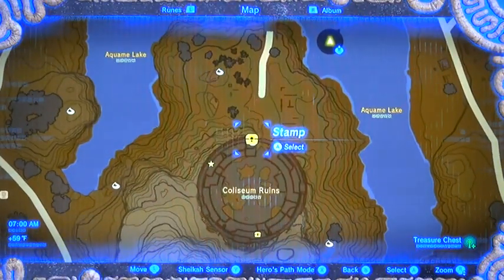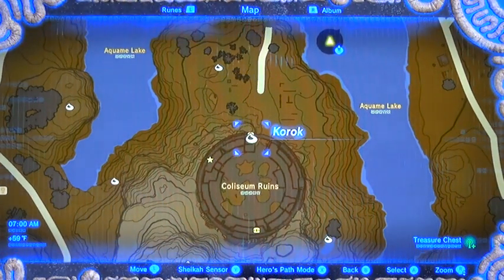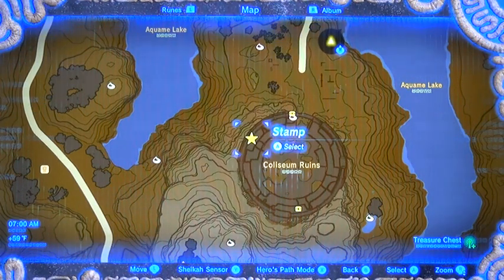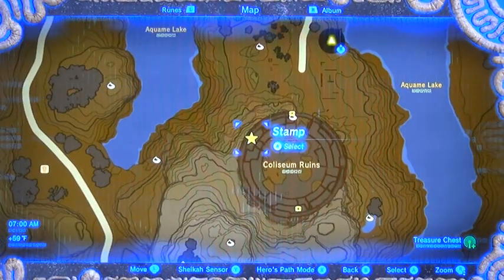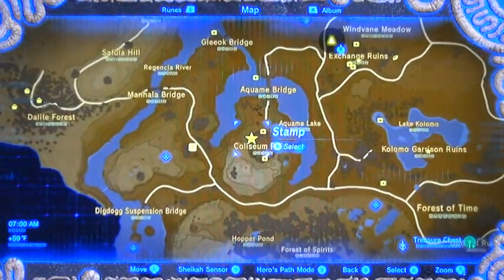Treasure chest on top of the coliseum wall — same thing with that one, more or less; it's pretty close to the top. A karak seed. Pick up the rock. That star is all the way down at the bottom level of the coliseum from the inside, so you'll probably want to kill the lynel before you attempt to get it. And that was actually a DLC treasure chest — one of the Phantasma armor pieces.